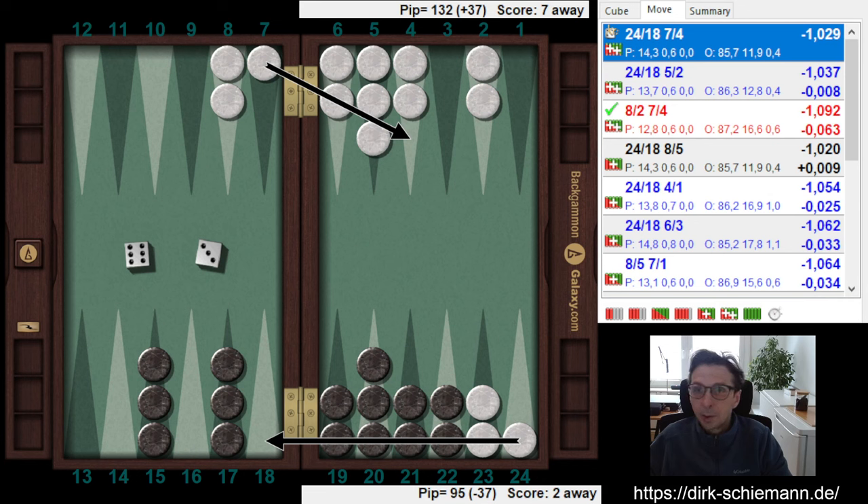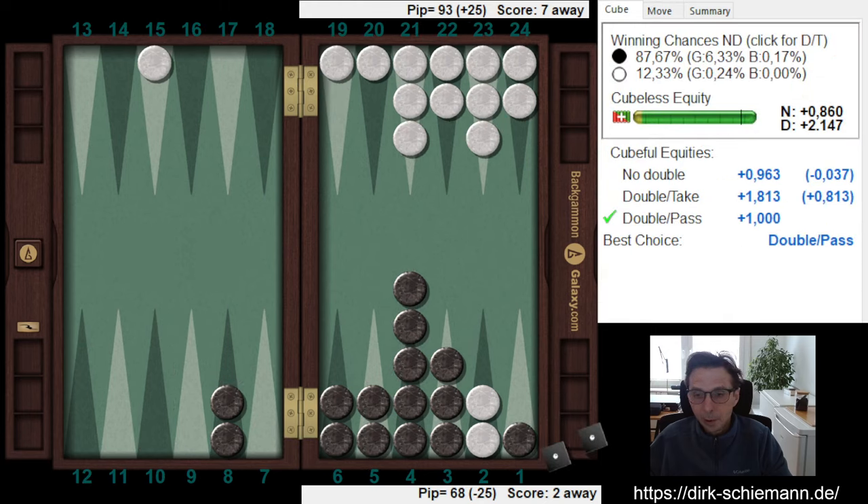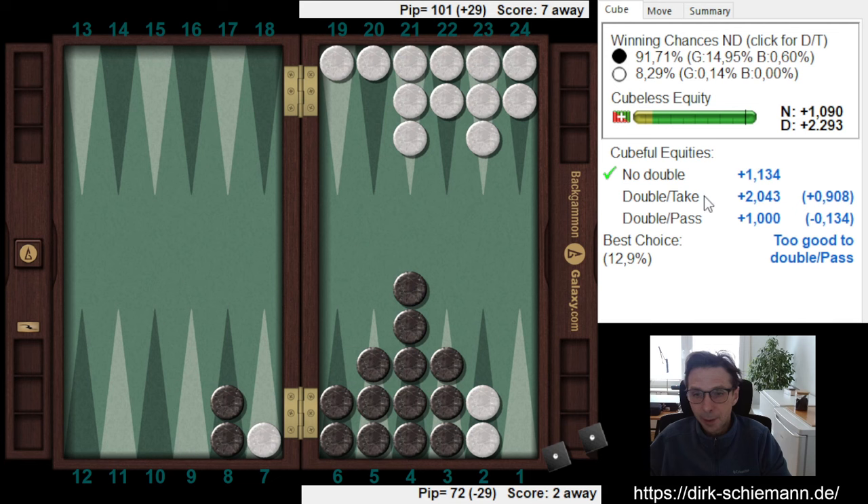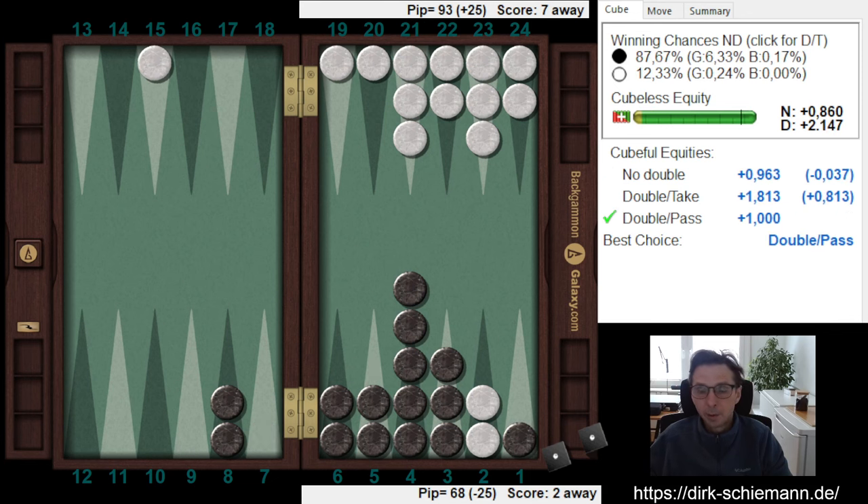So that was the two-way game. By the way, the cube was just on time. Gammons reduced to like 6%. One roll before, when I still had the chance to hit another checker, you can see gammons at 15% and it was still way too good, but I didn't hit. So then I had to cash — that was all fine.